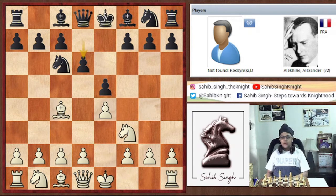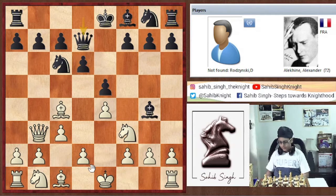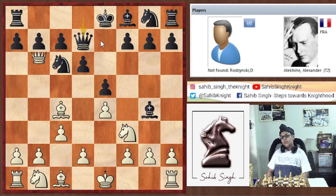Here we have c3, and simply Bishop g4 by Alekhine, pinning the knight. Now Queen b3 was played. And now Queen d7, because white was attacking the f7 pawn as well as the b7 pawn. Queen d7 defends the f7 pawn.